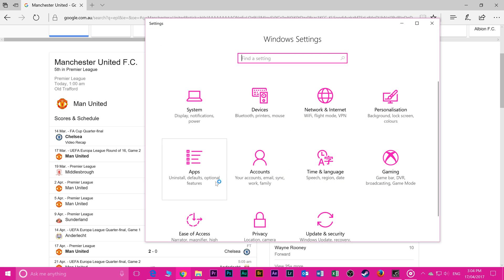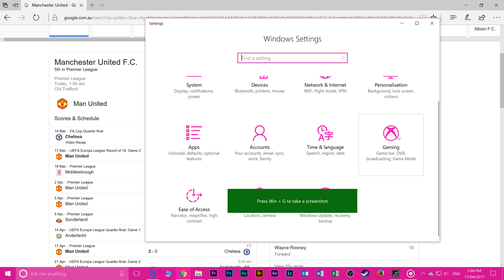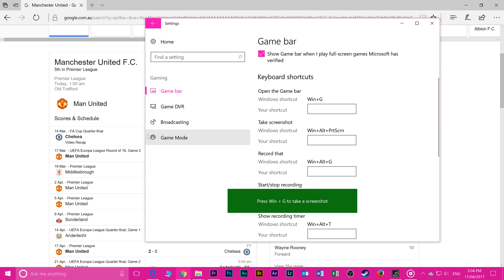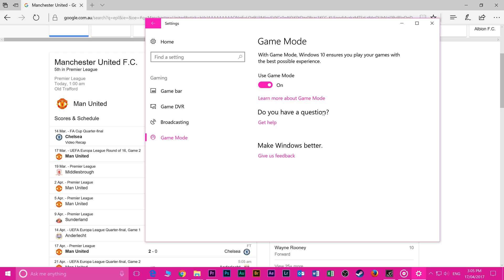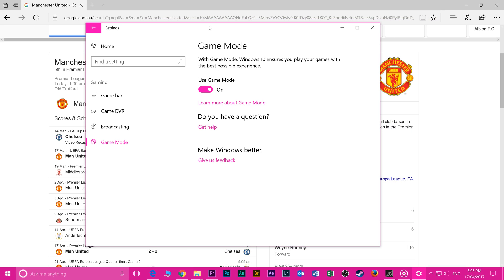To enable Gaming Mode, all you do is press Windows + I, go down to where it says Gaming, click on that, then click on Game Mode and you can turn it on and off.